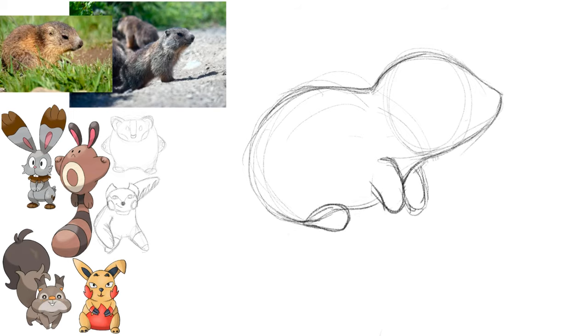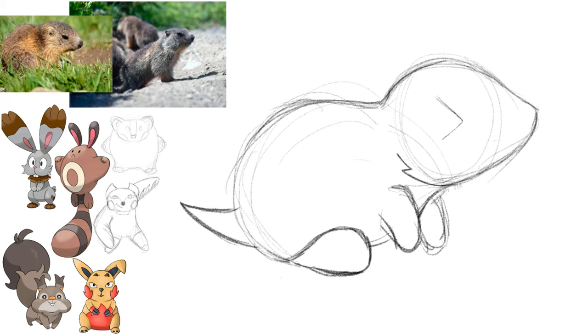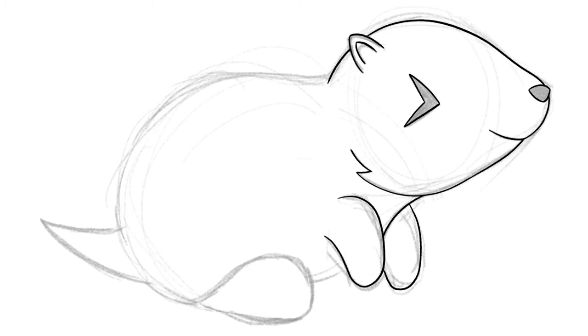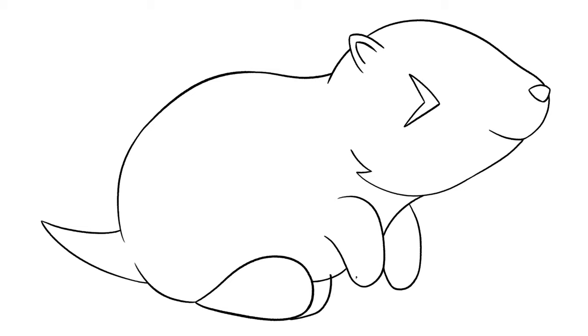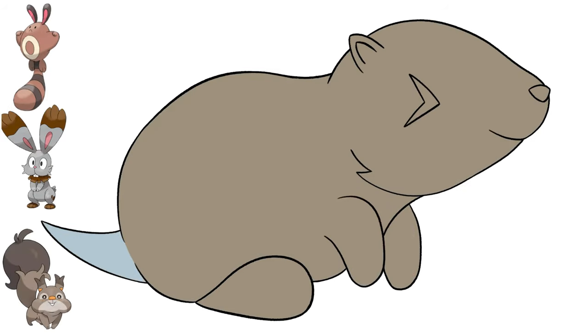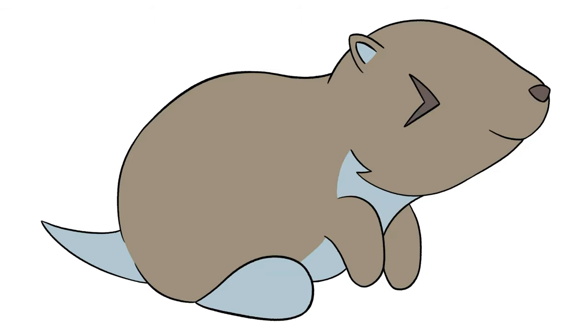Also, mountains can be quite cold, so it was the perfect chance to make a new type combination: Normal and Ice. The base stage will just be Normal, but the second stage will gain the Ice type later. I think your home town will be located next to the mountains of the region. When you start your journey you won't be able to go into the mountains because of ongoing avalanches, but you will be able to go there later.